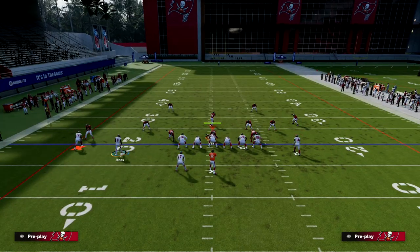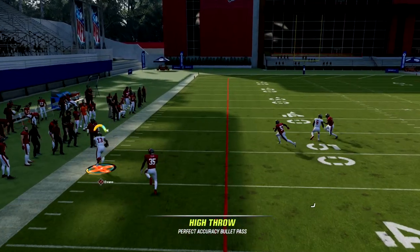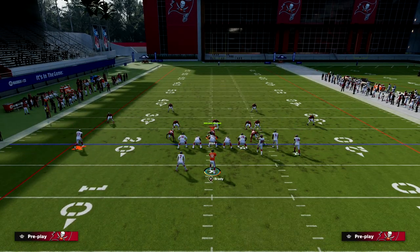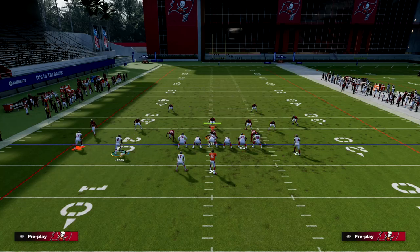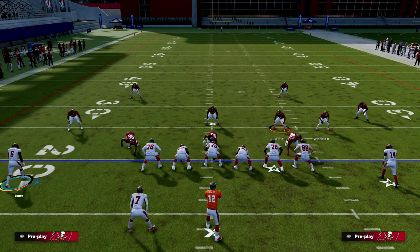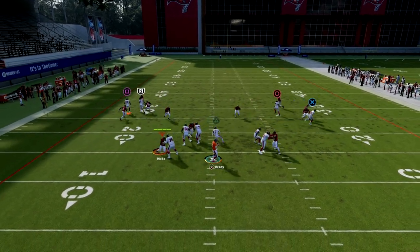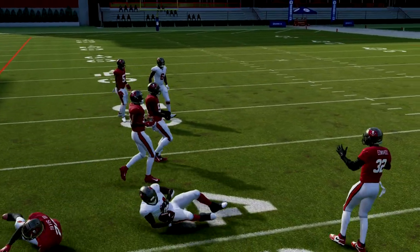What if they run man? We have the quick out to the right, the quick out to the left, and the C route — which is the most consistent man-beater in Madden 23, especially run to the left side. That's a lot in one play for the opponent to guard. Your opponent is probably going to user over to the left side of the field, which leaves the mesh post wide open over the middle.